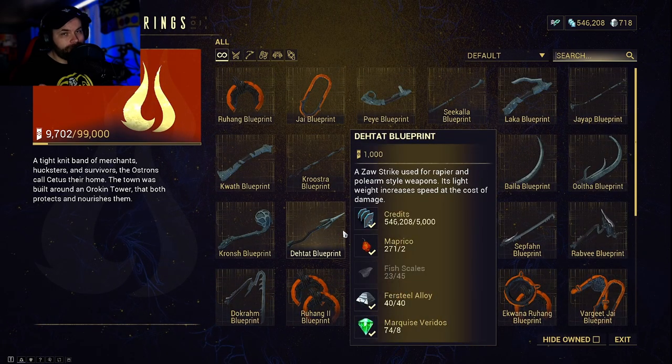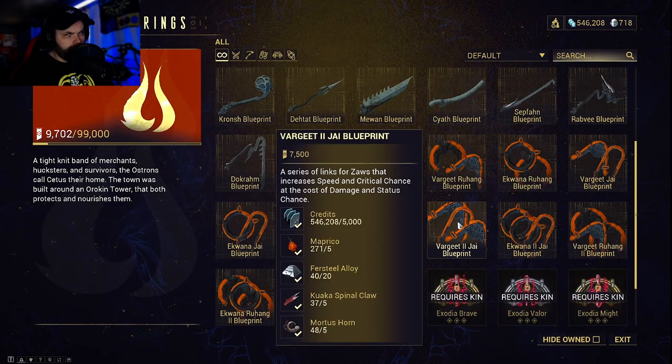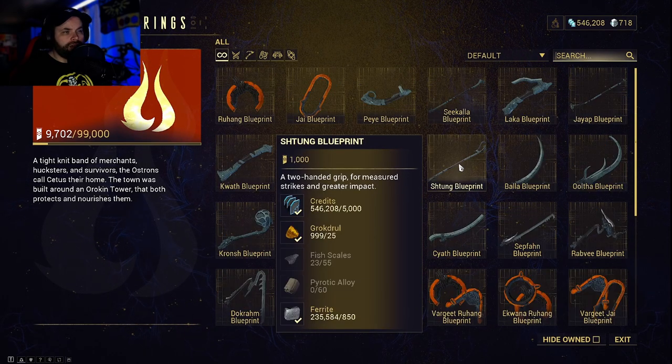Right now, the parts that I am currently using are the Kronch, the Vargeet, and the Shatung.